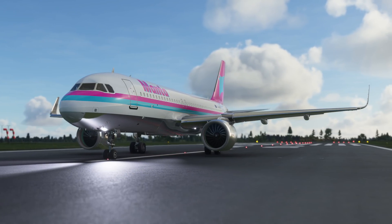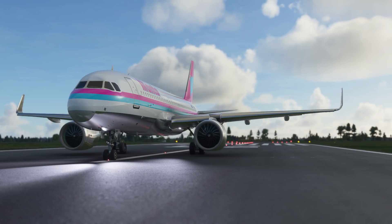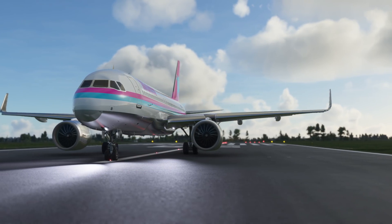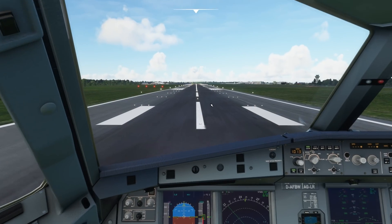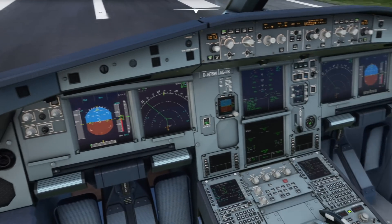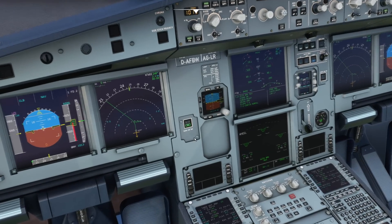We are here ready for takeoff runway 25 at Newcastle for a short flight down to Heathrow. What we're going to do is jump into the cockpit and take a look at what this warning means. Here we are on the flight deck now and we are ready to go. We're doing a Flap 3 takeoff today, departing down to the south.